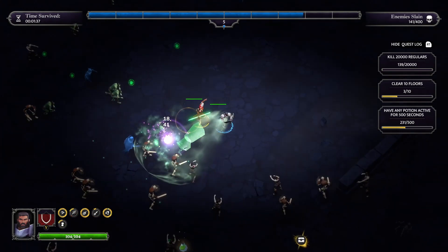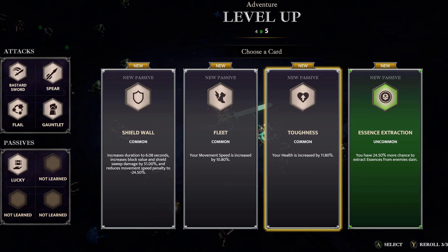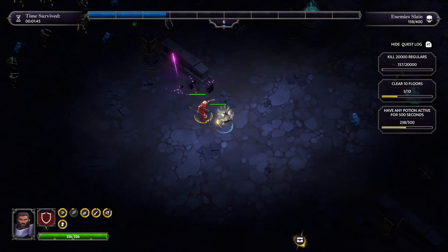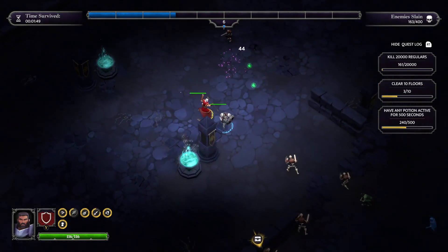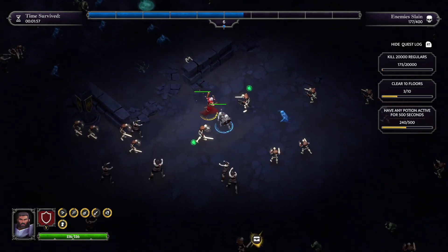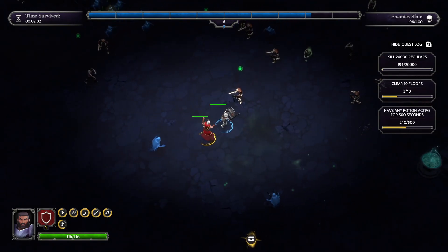One important thing to understand: in the top right you have a certain number of enemies to slay to get through to the next floor. I'll take Toughness — that's fine. I think that potion is a little bit of speed or something, I'm not too sure.